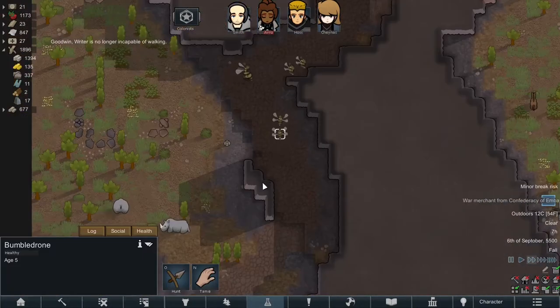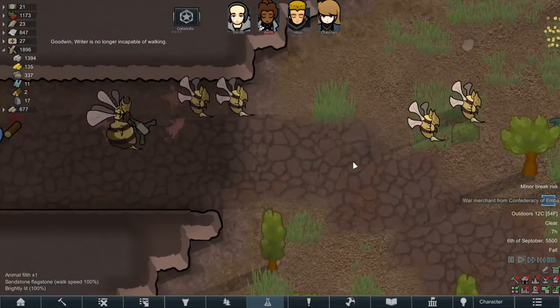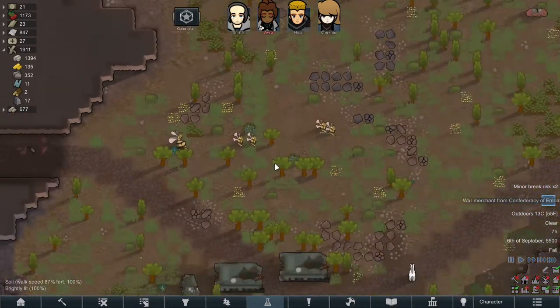A bumble drone migration — giant bees, and a queen! That was some really cool artwork. Mutant wasp-like creature — we'll stay the hell away from those. It just came straight into my base, but they're not hostile right now so let's just hope they're okay.